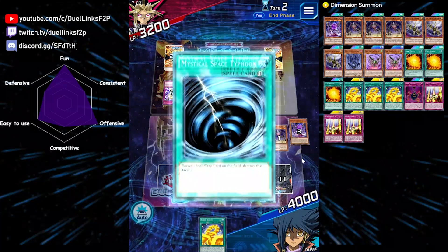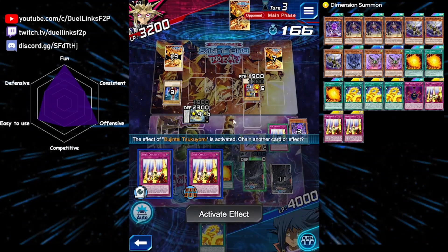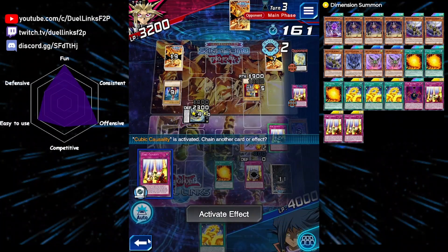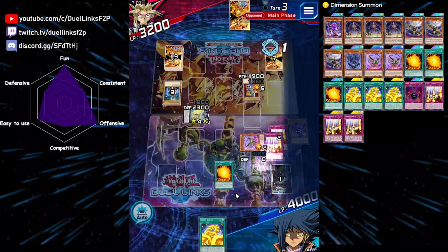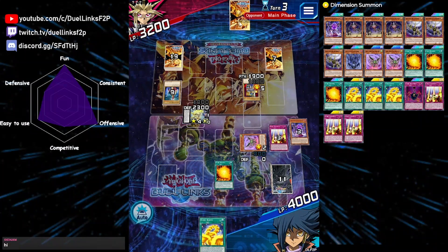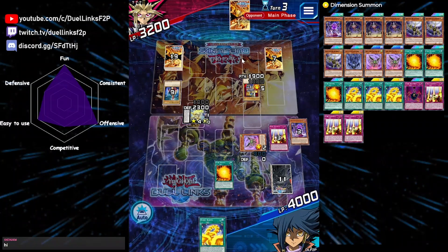It has to be Karma Cut. And he has an MST. Activate Bujinte — it doesn't discard for cost, that's a bit of a problem, but it's still fine. We will Casualty this — Casualty Bujinte. Let's hope that isn't a backrow. Let's hope that's a Karma Cut, because if that's a Karma Cut it will be useless. We might be able to win next turn. He's putting it in attack position — does he not know he can't attack with his Bujinte? My monster gets destroyed.